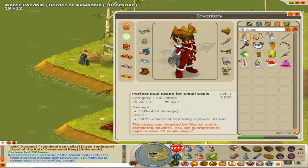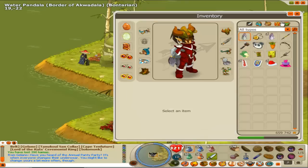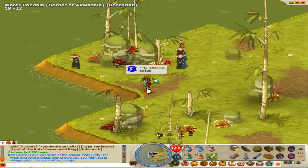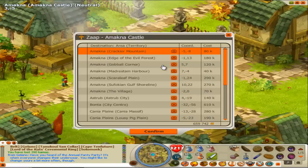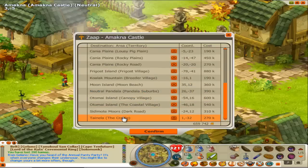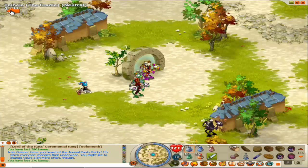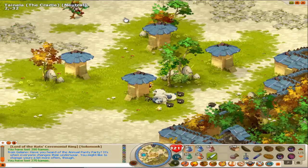For the Gobble Dungeon, you want a soul stone that captures level 50 souls — the soul stone has to be able to capture higher than the highest level creature. I'll show you where the Gobble Dungeon is. You want to go to the Cradle; there will be one negative 32 zap, and then you just go right and up to the Gobble Dungeon.